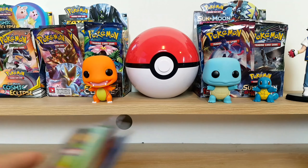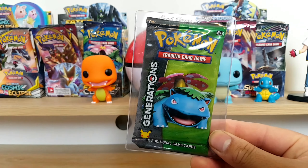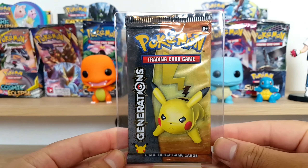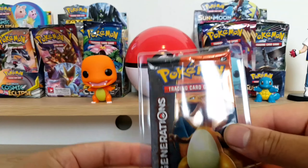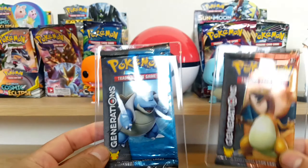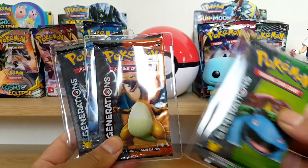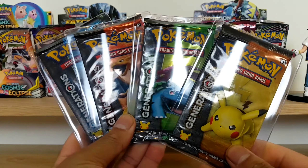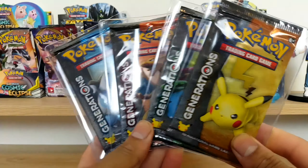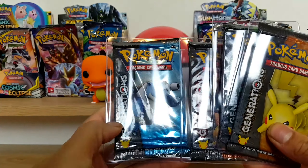Next up we have the Generations art set. Generations is a beautiful set. It's got 83 cards in the set, 32 secret rare - which is actually a subset within a subset. Check out that Charizard Generations and Blastoise - the artwork on these is amazing. This came out in 2016 and this set was the 20th anniversary of Pokemon. They had the big three there and they just chucked in a Pikachu as the fourth art because that's what Ash's Pokemon was. Small set but a good one.